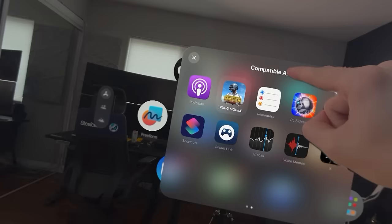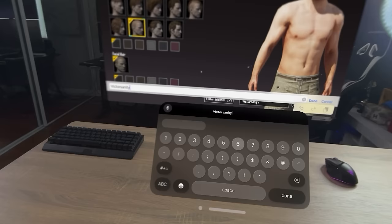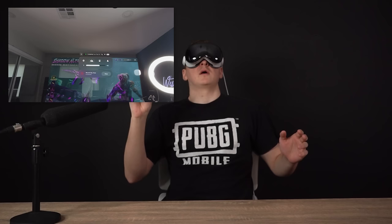Compatible apps — PUBG Mobile. We're in. Let's do Victor Sanity 69. All right, we got to actually get something good to wear for Victor Sanity. We got it — Shadow Altar.